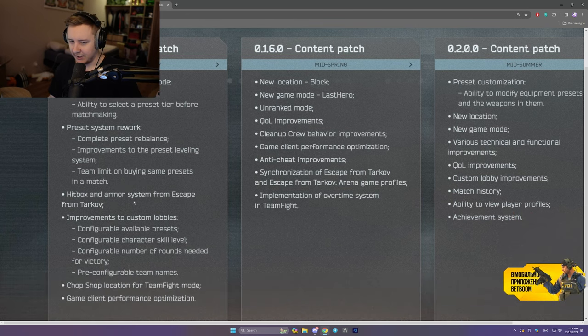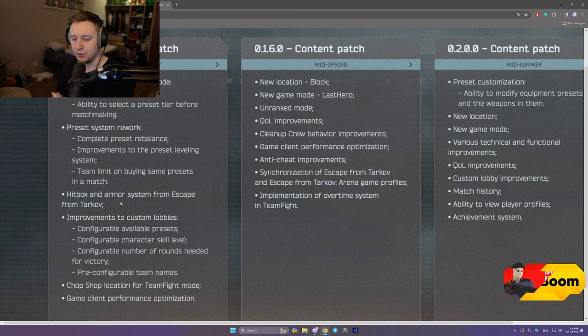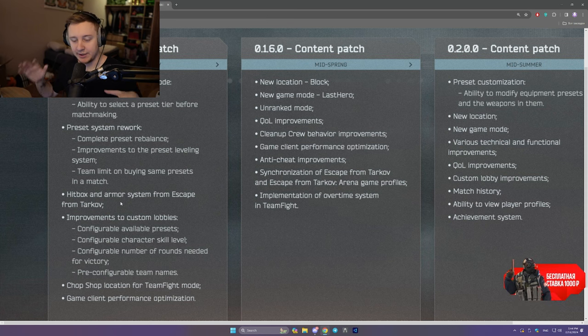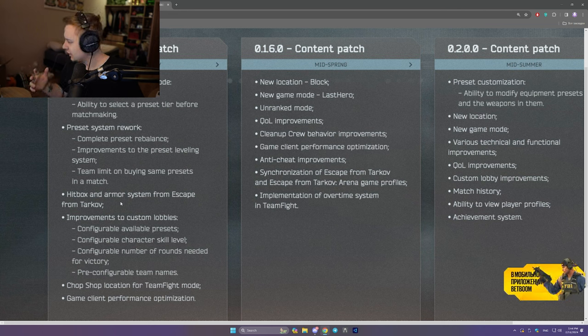Next: hitbox and armor systems from Escape from Tarkov. Arena is still using the old hitbox and old armor system. BSG are going to try out the new hitboxes and the new armor system with plates from Escape from Tarkov. They mentioned if it works fine and they like it, they're going to keep it. But if it seems the old system was working better, they're going to revert it.